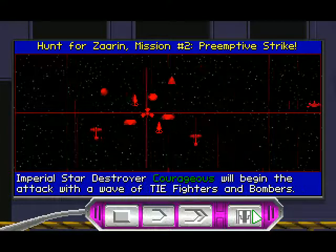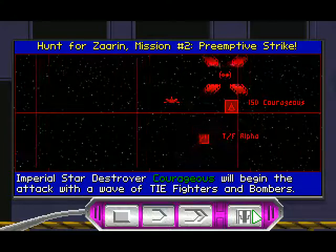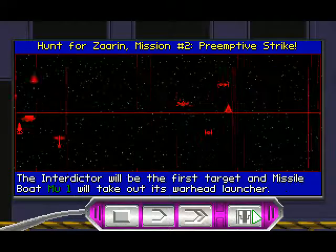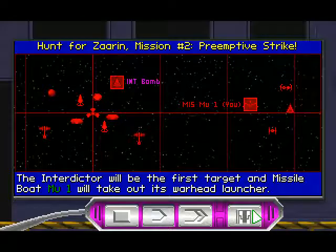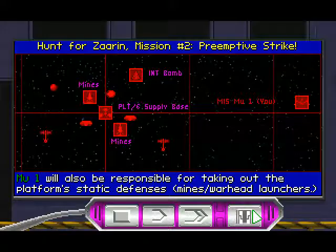A flotilla? Imperial Star Destroyer Courageous will begin the attack with a wave of TIE fighters and bombers. The interdictor will be the first target, and missile boat Mu-1 will take out its warhead launcher. Mu-1 will also be responsible for taking out the platform's static defenses — mines and warhead launchers.